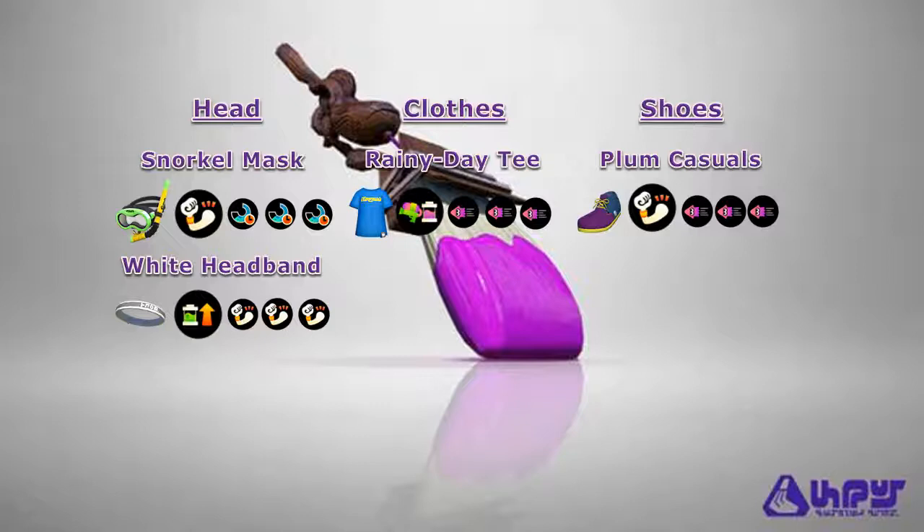For our shoes, we're going to be using the Plum Casuals, which uses Damage Up for its main ability and features the Kraken brand which highly favors Swim Speed Up. Overall, this build tries to cover all the bases of the Octobrush, as the stacks of Damage Up on your headgear and shoes will help with the falloff damage of the weapon, ensuring that you get that 3-hit splat as frequently as possible. The stacks of Swim Speed on your clothes and shoes will make your Kraken a little bit faster, as well as help you swim straight through enemies when you're on the offensive and reposition yourself when you're on the defensive.